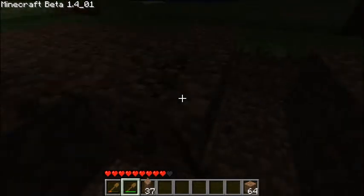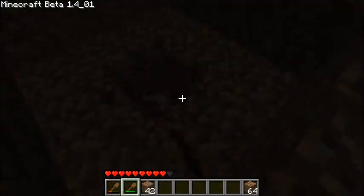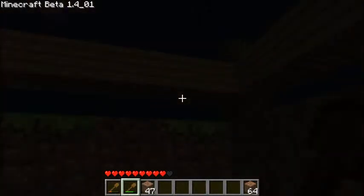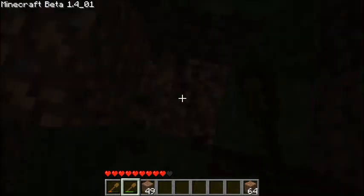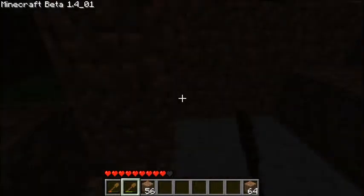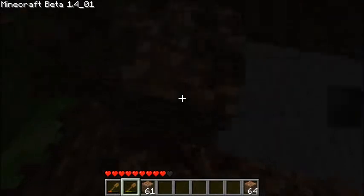Take some dirt out. We gotta dig, dig, dig. There's the stone. We can mine this out. Stone is usually like five or four layers below the dirt — usually it's three, I think. Sometimes four. Well, in my world they've been four.